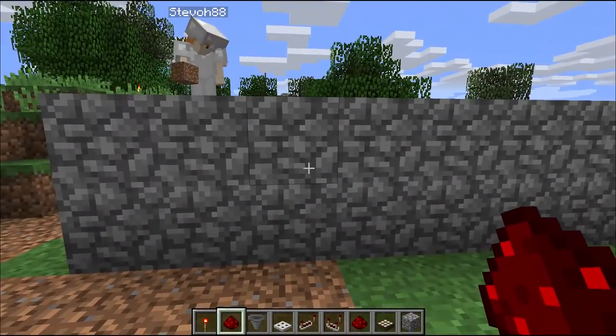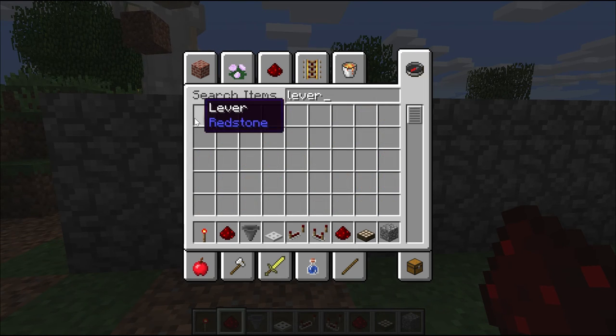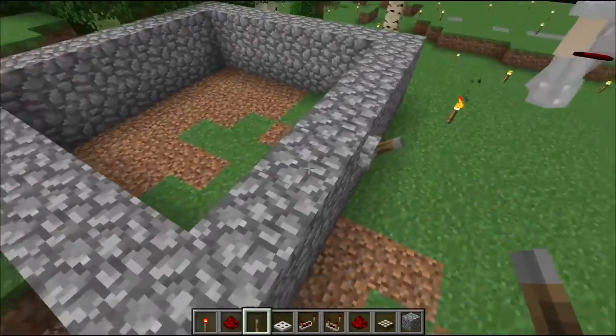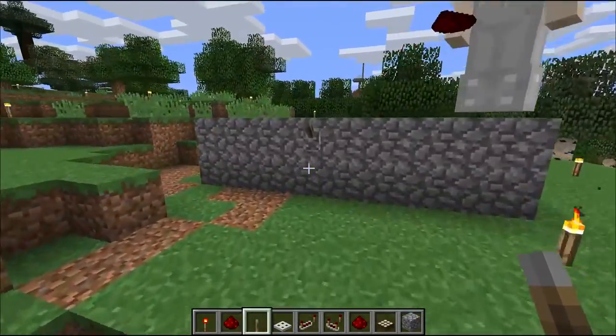Alright, we need a lever. You're going to want a redstone lever. This is actually going to take a fair amount of redstone dust for circuitry and things, so you want to make sure you've got a decent amount of that. Okay, so there's the lever — this is going to be the main way you're going to activate the device.